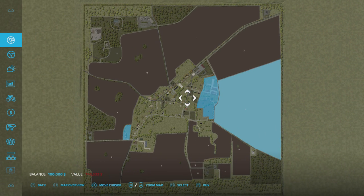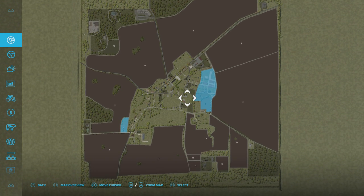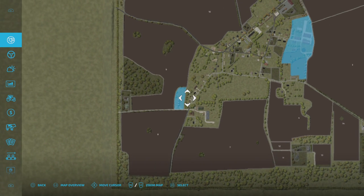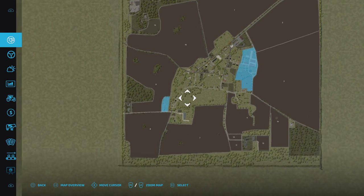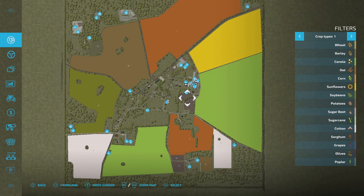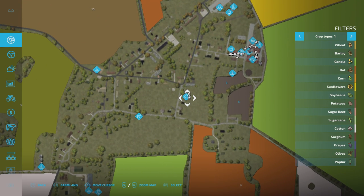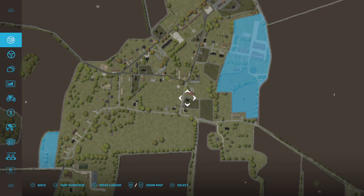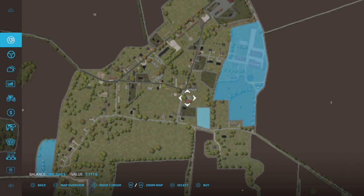On New Farmer, which is what I'm on, on normal economy, you start with field 5 and 6 and this plot over here which has got your silo on it. On Farm Management and start from scratch you don't own the land, but all of the buildings, all of the equipment, everything is here on all three game modes. We start in a house here — it's not a farmhouse. This plot of land you can't buy, so you can't sell that. You can buy the plot next to it, but you can't buy the plot we're on.